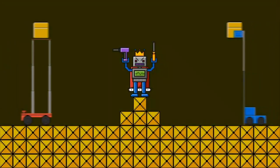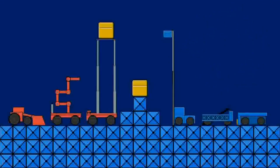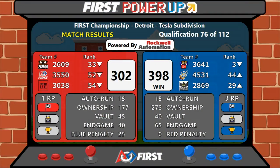Your final results on your screen for you now. Your winner is your Blue Alliance. Blue takes it home 398 to 302 in match 76 on Tesla.